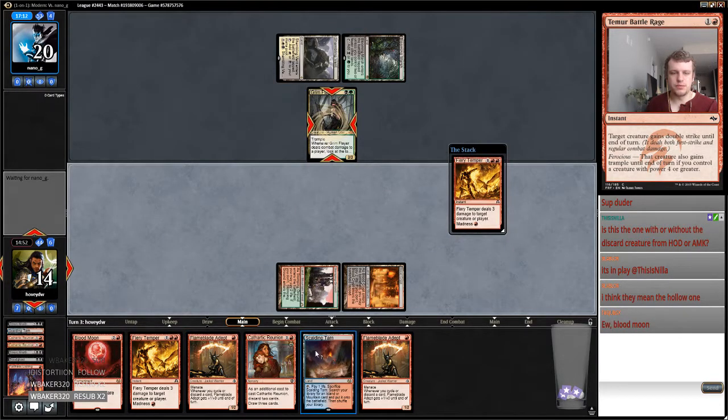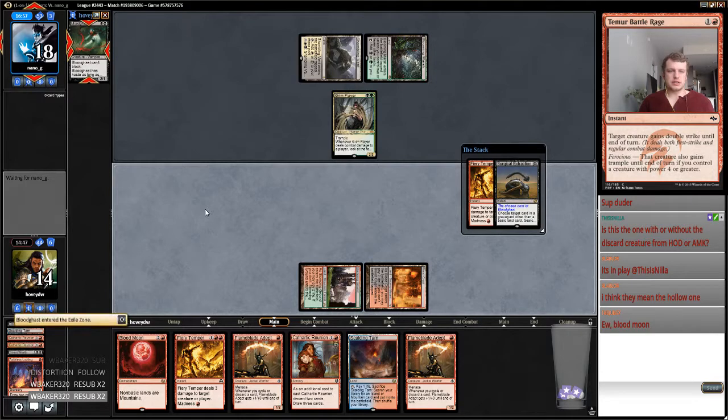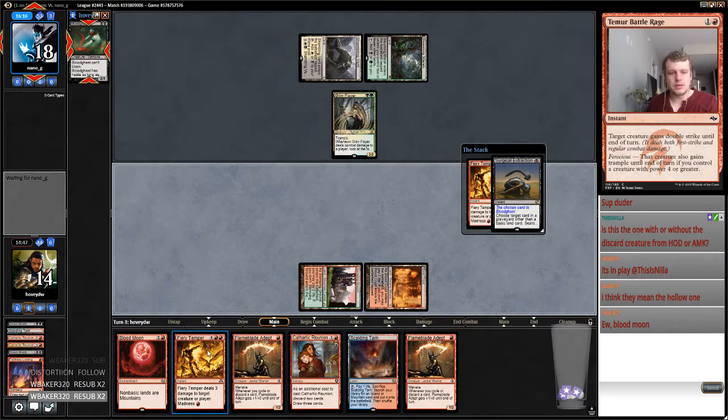So I really want to find it next turn especially since I can Cathartic into some Surgical Blood Ghast. My opponent's going to see the Moon which takes a little bit of the sting out of it. Then I'm going to fetch basic mountain, save myself the life points and play Flameblade Adept — but we're okay with this, it's a good exchange for the home team. Now that we know my opponent's sideboarding that way we can mitigate it a little bit more by just shaving.